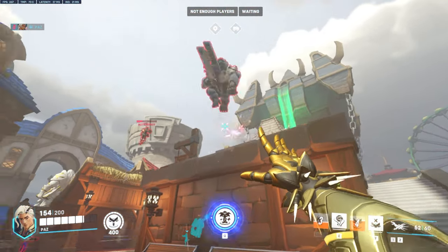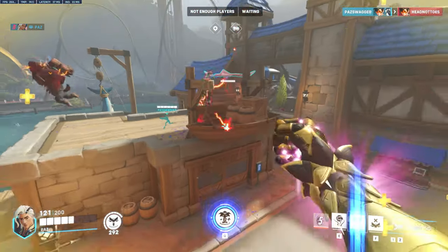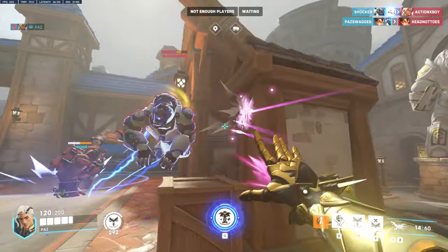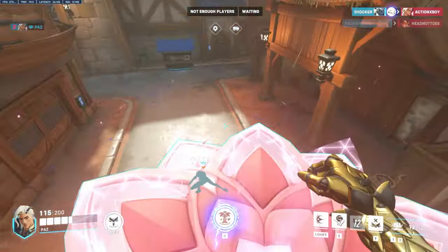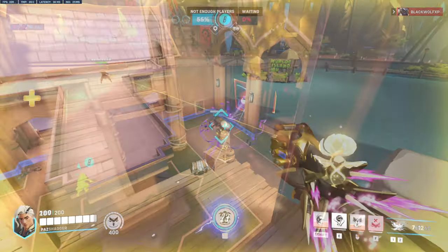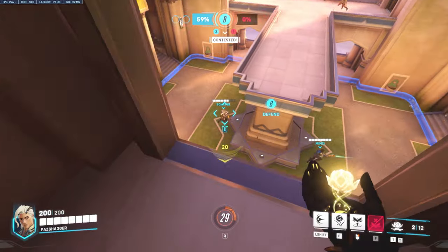This is really important to master. For example, if the enemy team has a Winston and I think he will jump me to take me off of high ground, I will place my Petal Platform on the low ground before the fight starts, so that when he jumps me and forces me off of the high ground, I can rotate back up when he drops back down. Lifeweaver is most susceptible to death in situations like this, so it is important to prepare ahead of time.